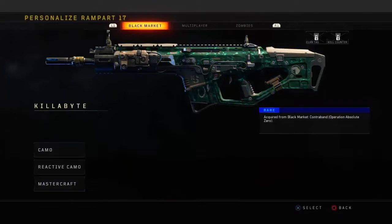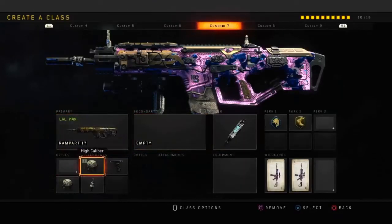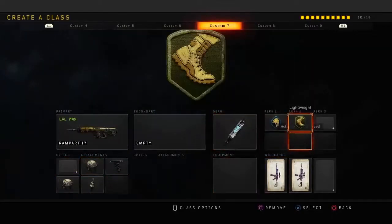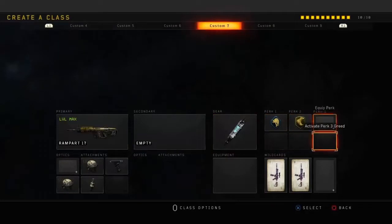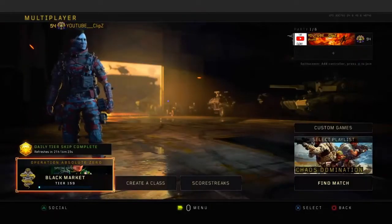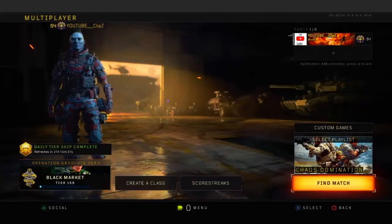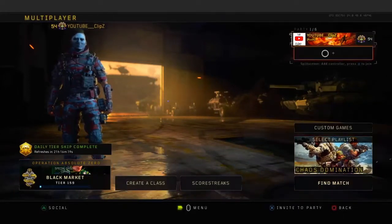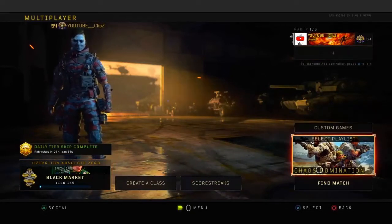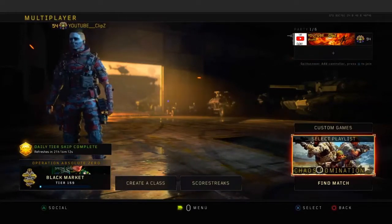Here's the class setup: High Caliber, Grip, Fast Mag, Double High Caliber, Stem Shot. For perks I'm running Scavenger and Lightweight. This class setup is super godly. I am going for the Rush Clan RC so I'm going to be grinding more gameplays, so this won't be the last gameplay I'm showing you guys.